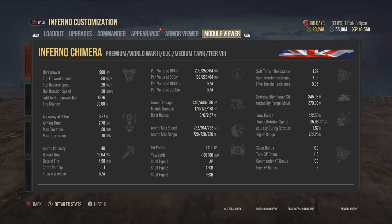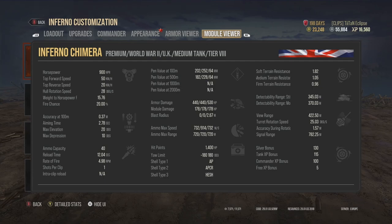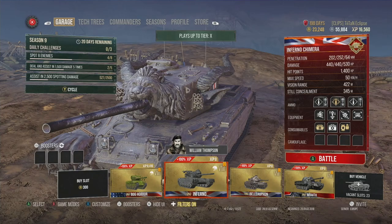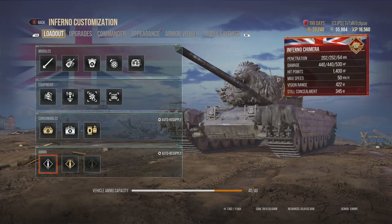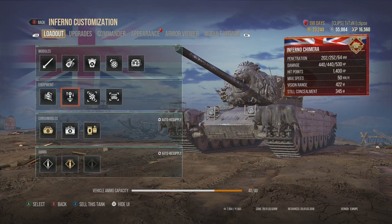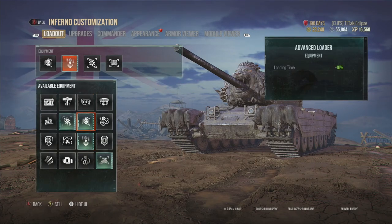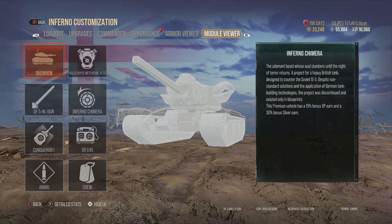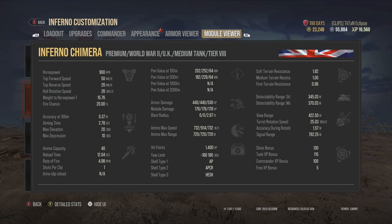With regards to how it performs, 4.98 rounds per minute is not awful, giving 2200 DPM with the current setup. Our setup uses improved ventilation, advanced loader and gun stabilizer - giving 20% to accuracy, 10% to loading time and 5% to crew performance, meaning basically everything is improved by about 5%. The tank has been significantly buffed in terms of basic stats with this equipment, so take those numbers with a pinch of salt.